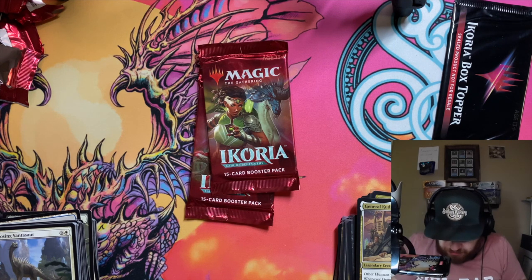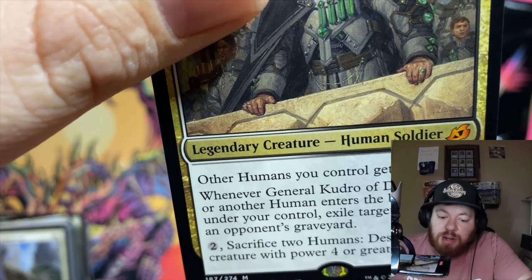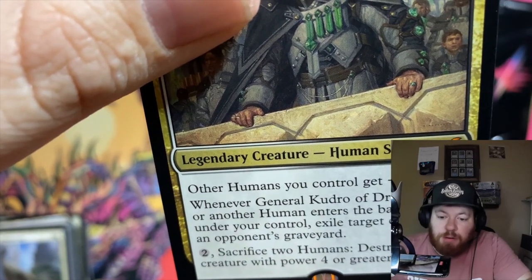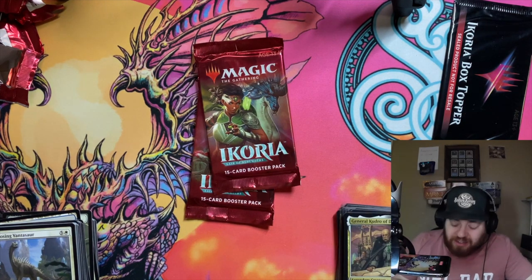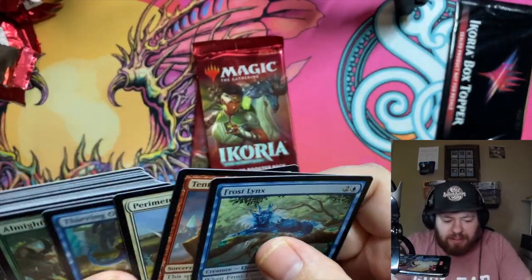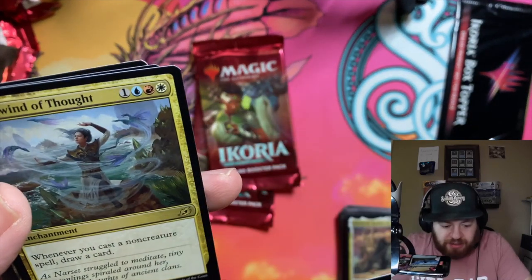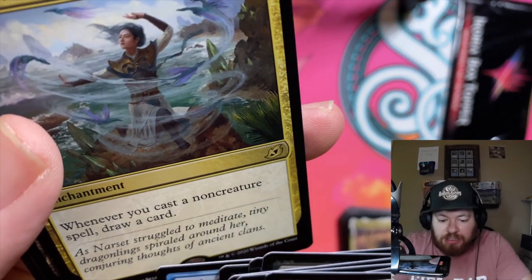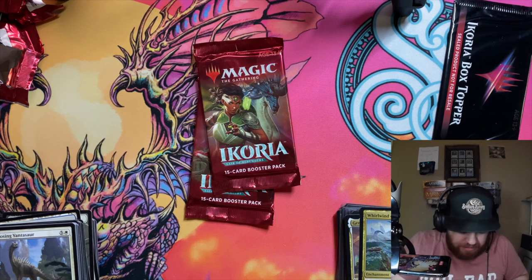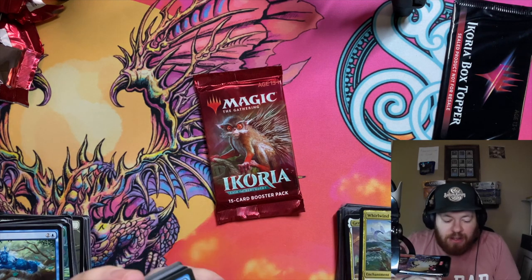General Gudro of Drannith — a legendary creature — other humans you control get +1/+1. If General Gudro or another human enters the battlefield under your control, exile target card from an opponent's graveyard. Two and sacrifice two humans — destroy target creature with power greater — so you have some destroy abilities, and then you can flicker him or sacrifice another human to permanently remove things from graveyards. Fairly fun. Easy Prey, Ivy Elemental, Ominous Seas into Whirlwind of Thought — that's Narset — tiny dragonlings filed around her, conjuring thoughts of ancient clans. Narset is definitely zen, one with her thoughts.